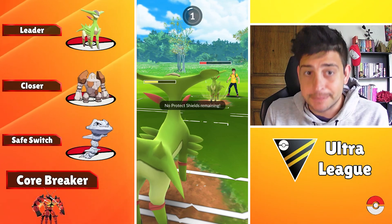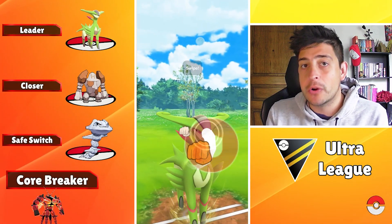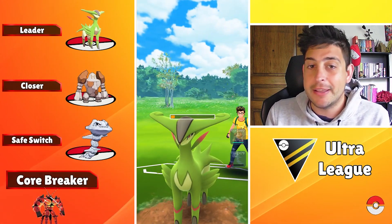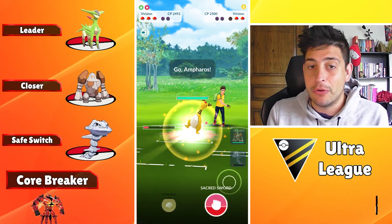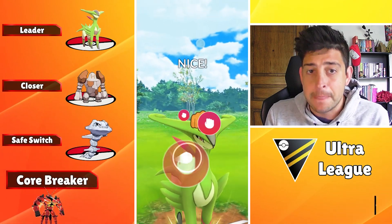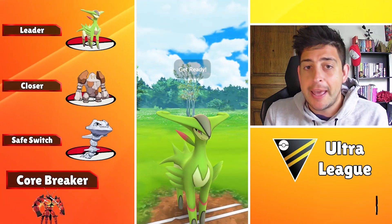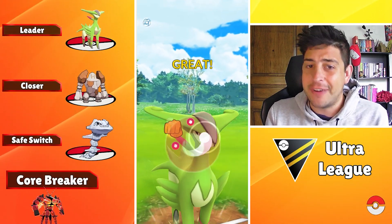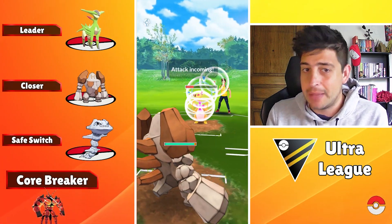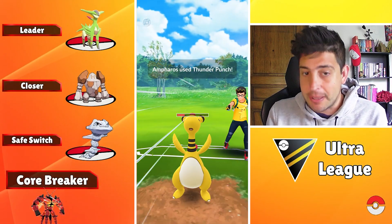The closer of this lineup, Regirox, is gonna be able to do a solid amount of work with its moveset, able to get to that Stone Edge super fast with the Lock-Ons, while Focus Blast can annihilate a lot of meta threats — especially those Steel types and the opposing Registeel or Regirox, whatever they have. Of course you can always use its legacy move Earthquake if you feel like you have to, and you can get there faster than Focus Blast, which is pretty neat.